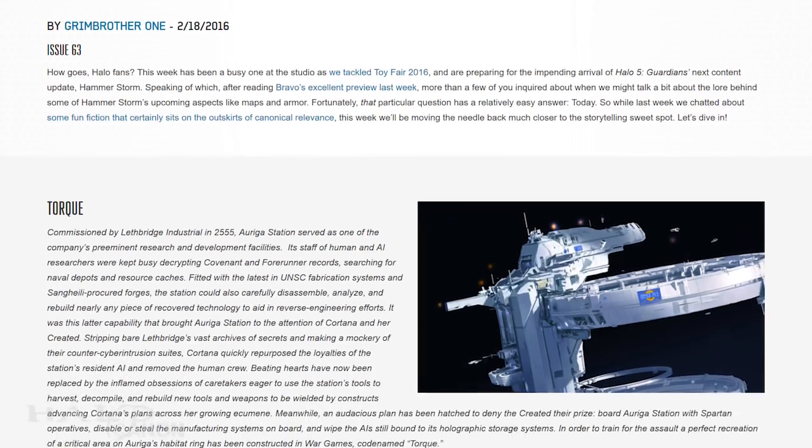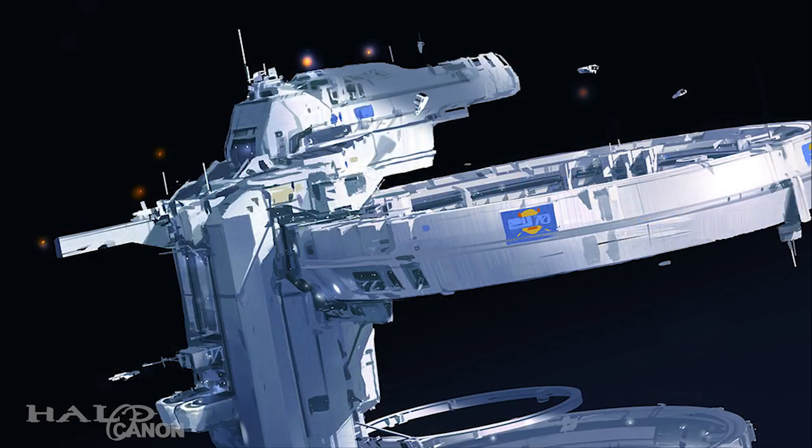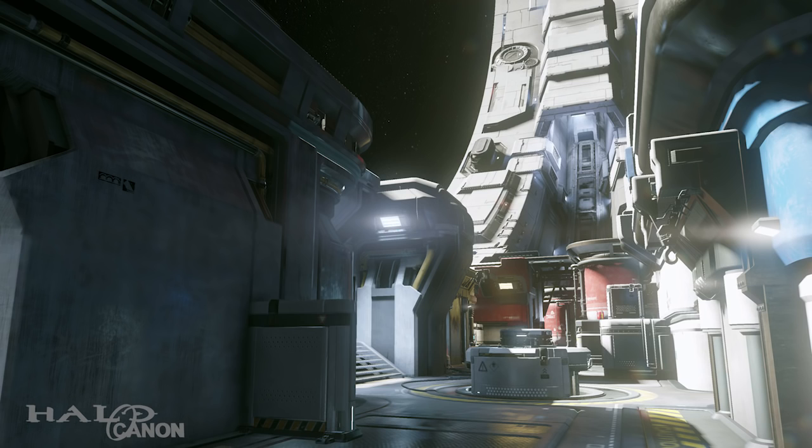We open with a look at the new arena map, Torque, set on Auriga Station. Commissioned in 2555, the station was a premier R&D facility for Lethbridge Industrial. The human and AI teams were kept busy decrypting Forerunner and Covenant records, and the station was fitted with the latest UNSC fabrication systems and Sangheili-procured forges to advance humanity's reverse engineering projects. Naturally, these technologies made the station a target for Cortana and the Created. Removing the human presence and repurposing the local AI, the station is now dedicated to advancing Cortana's plan.